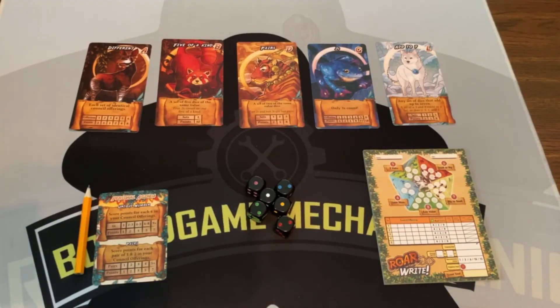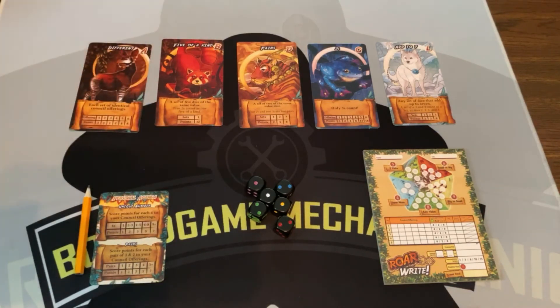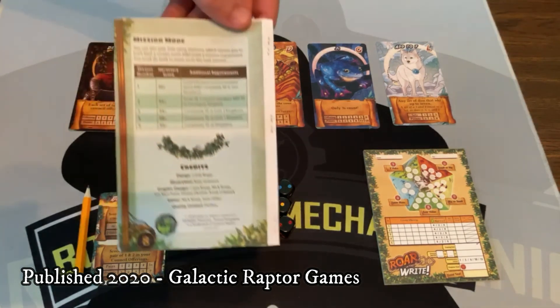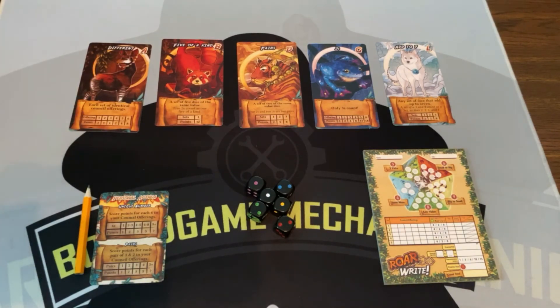Here is the Rawr and Right setup. It's going to look like this no matter how many players are playing, but this is just a solo setup. In solo mode, there are some missions that you can do — you're trying to get so many points and so on. I don't play that way; I'm just trying to see how many points I can get and have fun. My high score is 91.